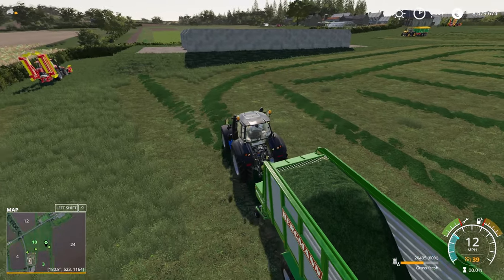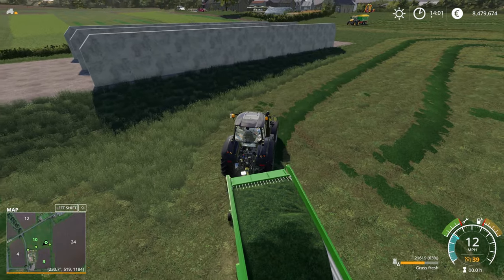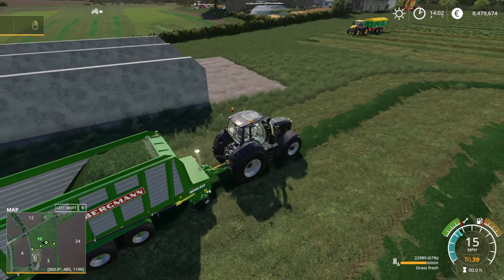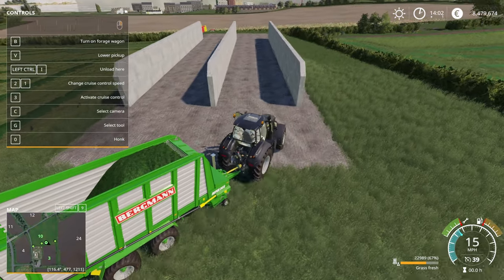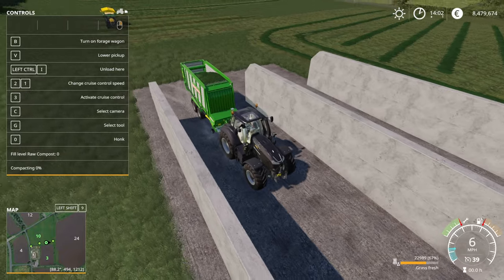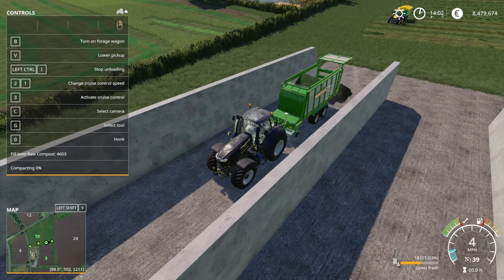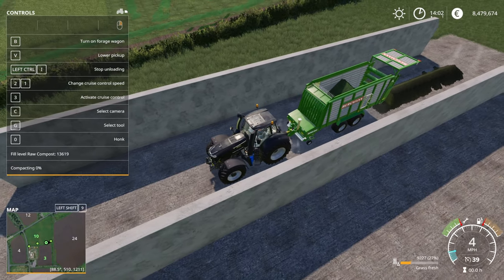I'm not going to bother doing loads of laps, so we'll stop with the grass we have. If I bring up the F1 menu and drive into a bunker, you will see it changes to raw compost — because we need to ferment compost a lot like silage. We unload the fresh grass and you can see it's turning into a dark color — that's the raw compost.